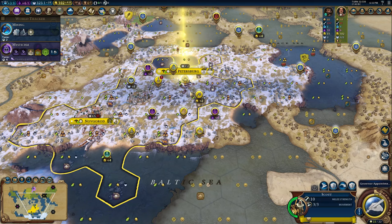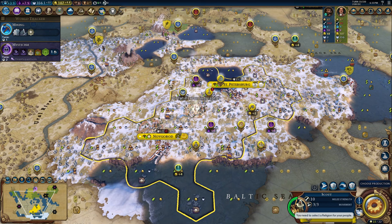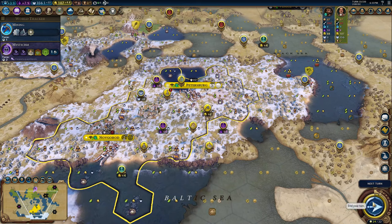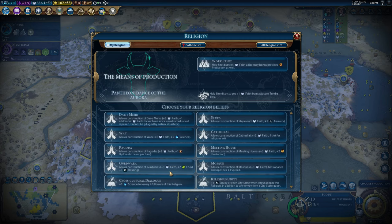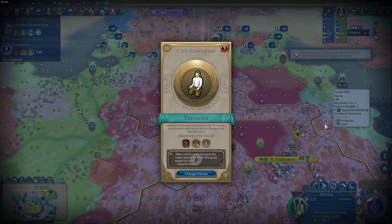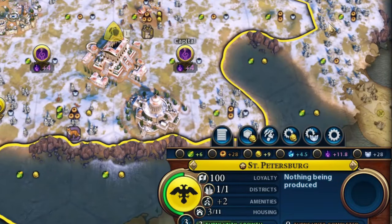After we get our great prophet, it's time to put our Pantheon bonus to good use. Religion can give some really powerful bonuses, two of the most popular being Feed the World and Choral Music. However, thanks to literally living in Siberia, we get a minimum of plus 6 faith from every holy site. So the only reasonable choice is to pick Work Ethic, which essentially turns our Lavras into Industrial Zones. Soon after this, you should be getting Theology and the Scripture Card, which doubles the adjacency bonus of our holy sites, literally tripling our production.